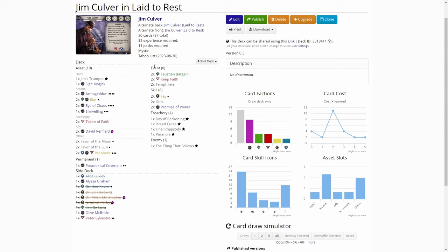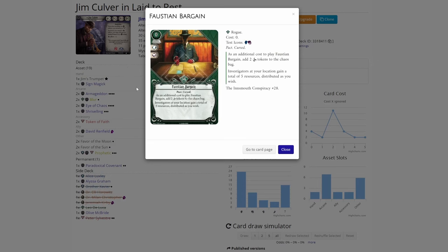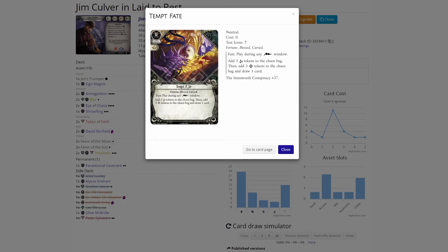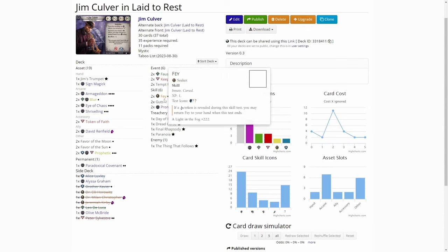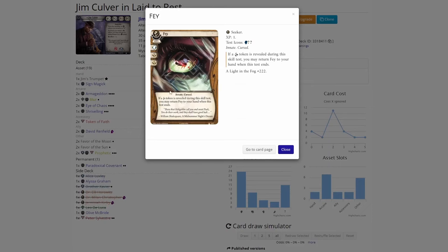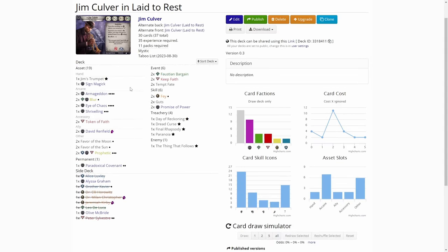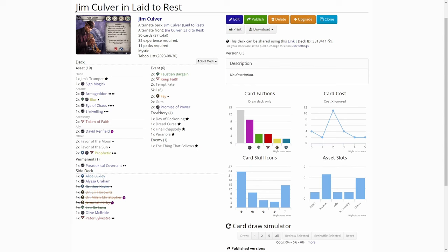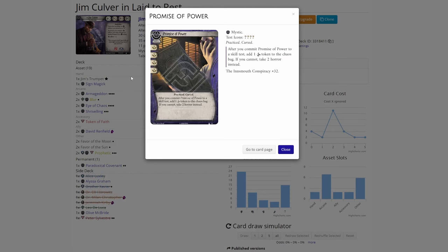We have Forced Bargain for economy and Curses, Keep Faith for Blesses, Tempt Faith for both. And then we have Fae — this is a really good card because we are probably getting a lot of Cursed tokens. If we draw a Cursed token we get this back into our hand, so it negates the one Cursed we pull. Then we have two Guts, just because we are willpower heavy. And Promise of Power, which is really strong and adds Cursed tokens into the bag.